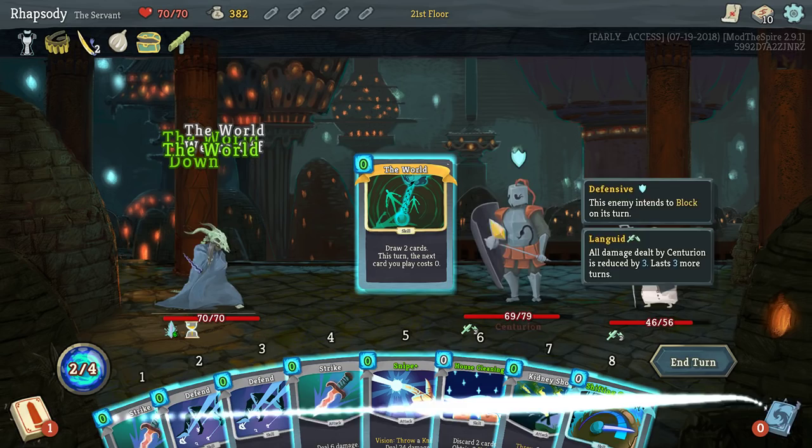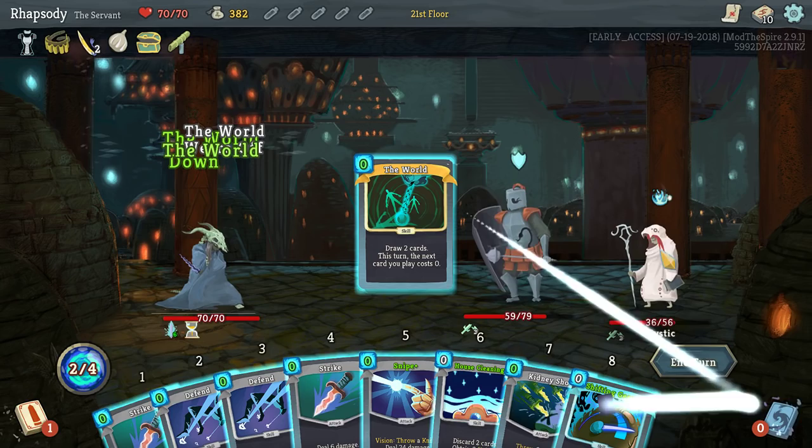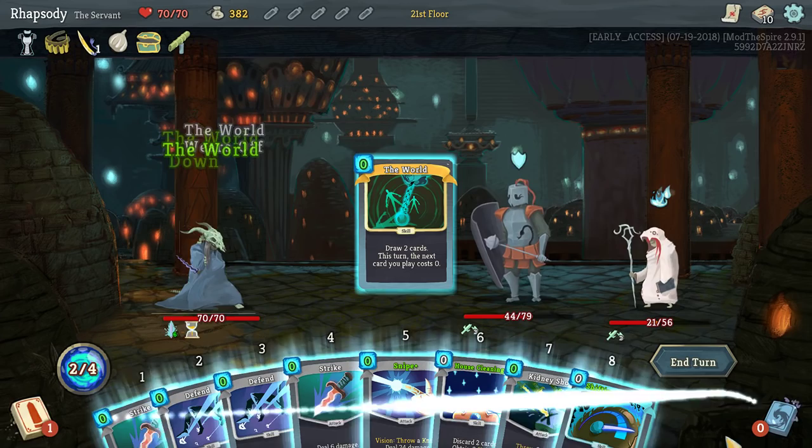This is, by the way, also a deck that you can run in the Silent. But the Silent starts with 12 cards, so infinite decks with the Silent are a little more annoying to get because you have more cards to thin through. But if you have Letter Opener or Thousand Cuts — anything that translates card played, or skills played in particular, into damage — Thousand Cuts translates any card, skills included.